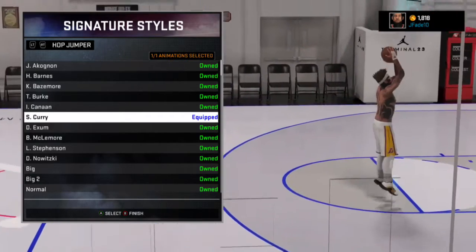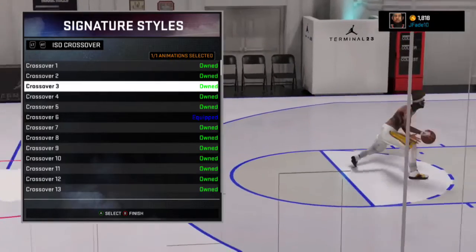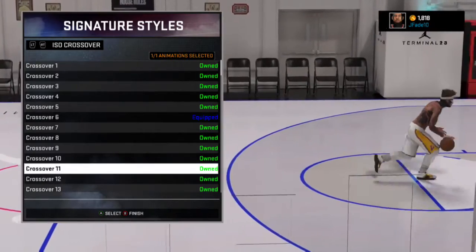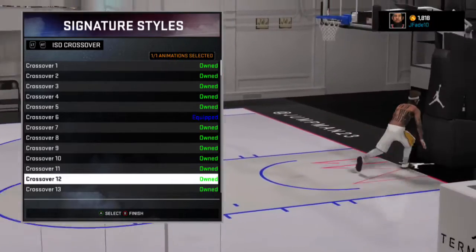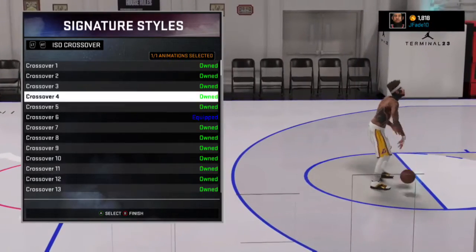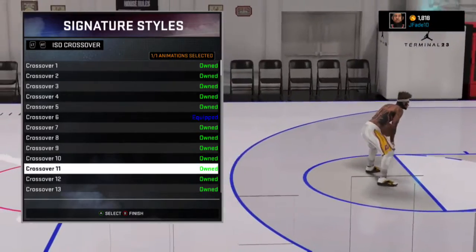First, you want to do hop jumper — you want to set that to Step Curry so you can do this hop step cheese. And you want to change your ISO crossover to Crossover 11 — it's so fast. Either Crossover 11, Crossover 12, or Crossover 2. I'm going to change it to Crossover 11.